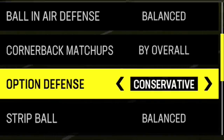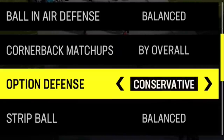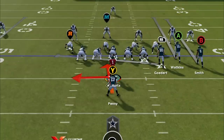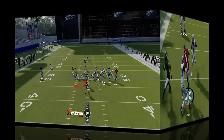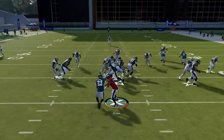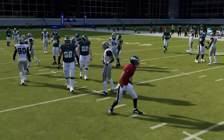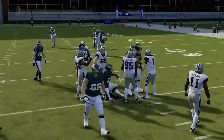For option defense, there's really no reason not to have it on conservative. If you leave it on balanced it's 50-50 — sometimes the RE defender goes after the running back on the handoff, sometimes after the quarterback. It's much better to always go after the quarterback, and I think the Madden community pretty much agrees. On aggressive, the RE defender goes after the running back every single time — you can see there's nothing but run room. On conservative, he stands out and waits for the quarterback every single time, taking away those large runs, though it does leave one less defender for the handoff.